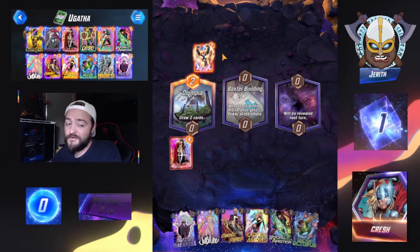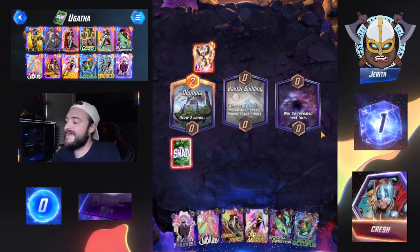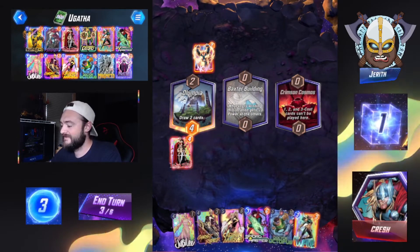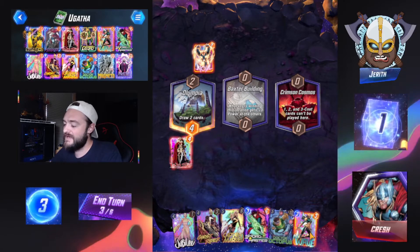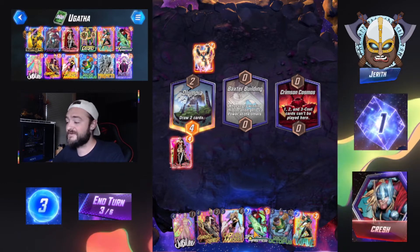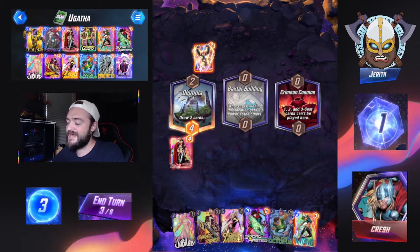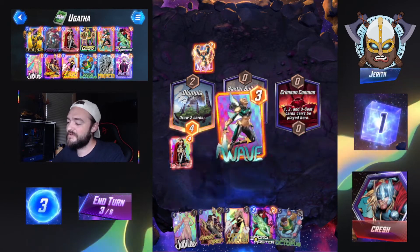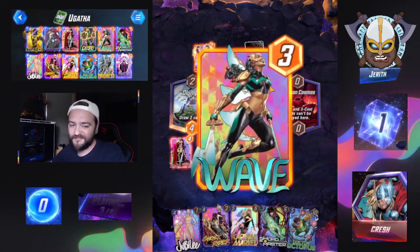Opponent is rocking Nova pretty early here, so maybe we're seeing the Destroyer deck — that's been fairly popular this patch. There goes Agatha, and that's just fine. We could play Wave, but we don't know if that's going to be adding too much value for us. We could also play out Swordmaster right now, but I'm too worried Swordmaster is going to chop up one of our crucial cards and I'd rather save that for Ghost Rider the following turns. So I'll actually be playing out Wave this turn.